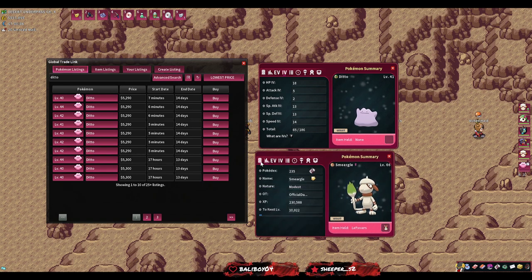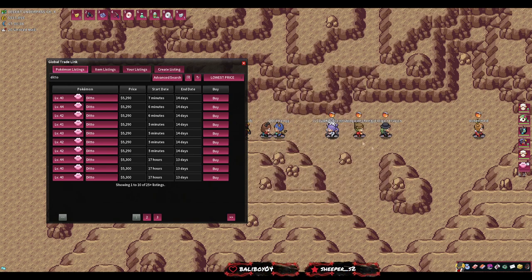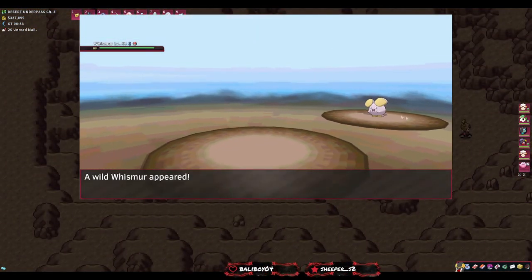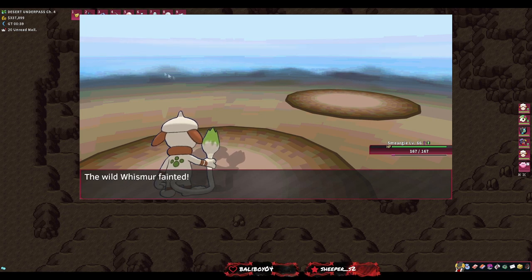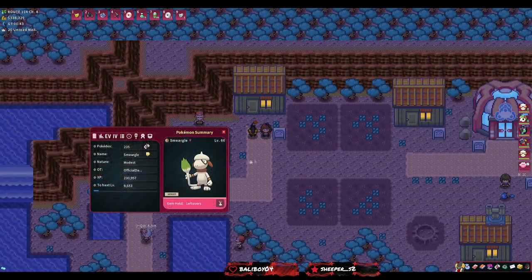The Smeargle ended up at nearly full HP by the time we caught the Ditto thanks to Leftovers. The Substitute completely neutralizes the Ditto - it can do nothing. For non-Ditto encounters like Whismur, just use Payday and you pick up money - at level 43 you get 430 coins, essentially adding a zero to the enemy's level. That's a nice bonus income stream from all the non-Ditto encounters.